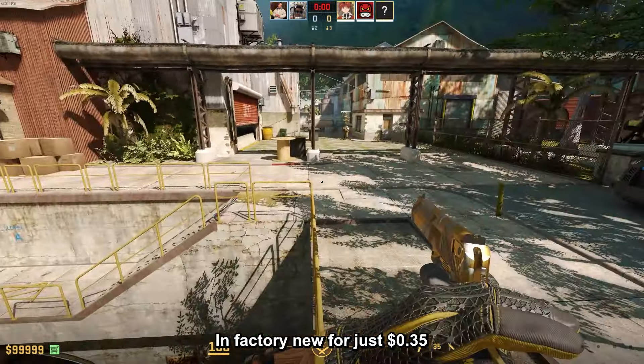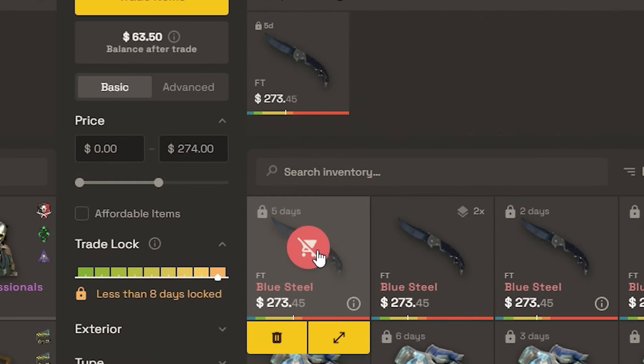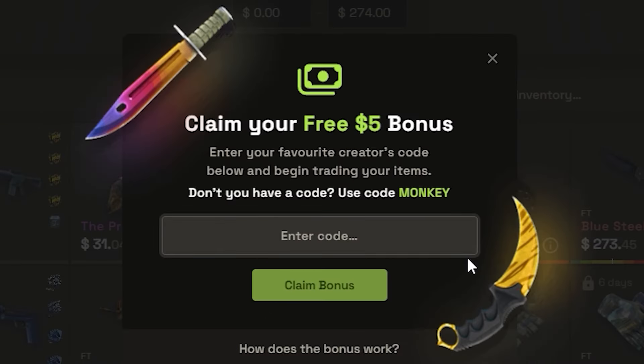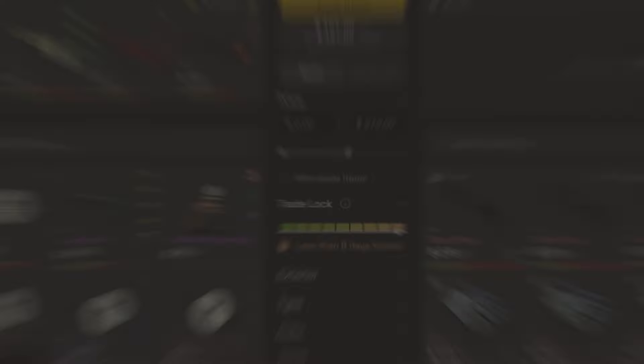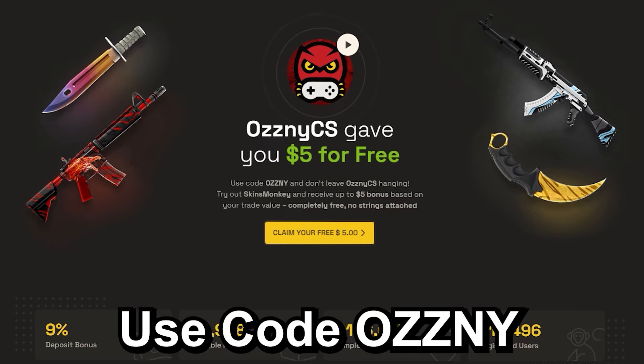This video was sponsored by Skins Monkey, which is a trading platform where you can trade your old rusty CS2 skins for new shiny ones in seconds. You just select the skins you want to trade and the ones you want to get, click trade, and it's done. If you use my code OSNI on the website, you get a bonus of up to $5 for free and a 35% bonus when buying balance. They also host giveaways on the freebies page — the link to Skins Monkey is in the description.